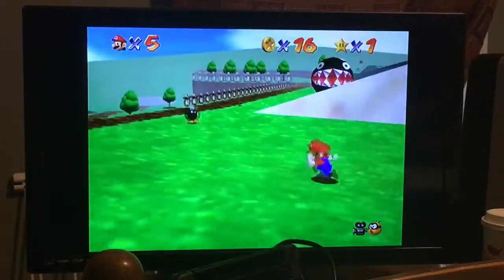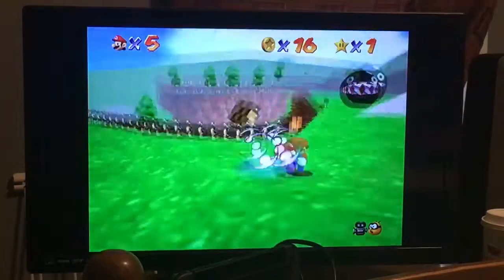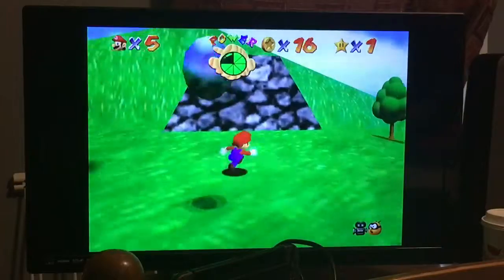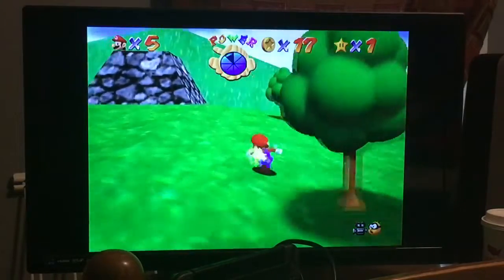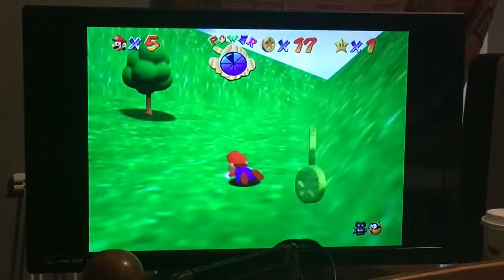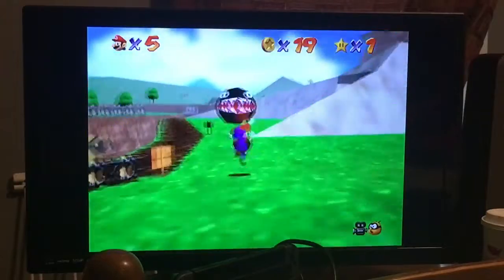This Chain Chomper can do a lot of damage so I need to be very careful. It might activate immediately after seeing me. Two Goombas — two birds with one stone — and back up, collecting the power.